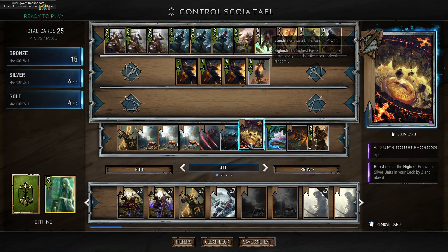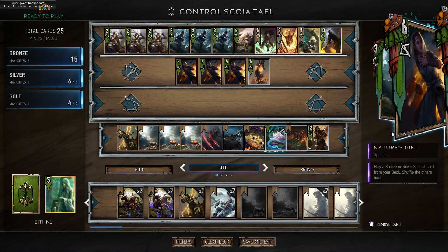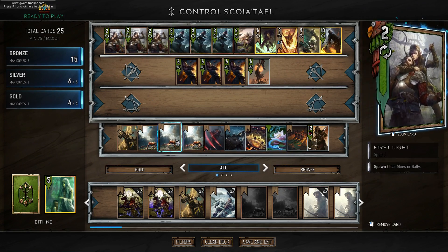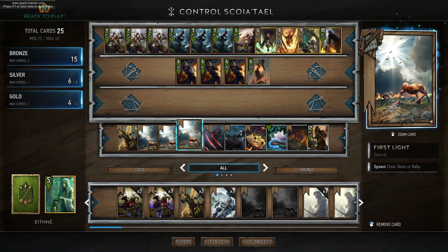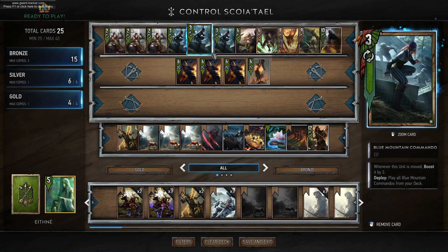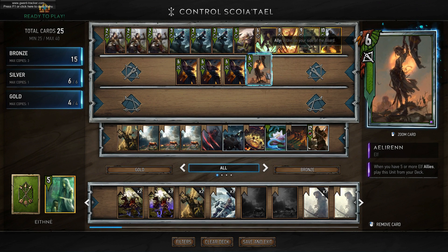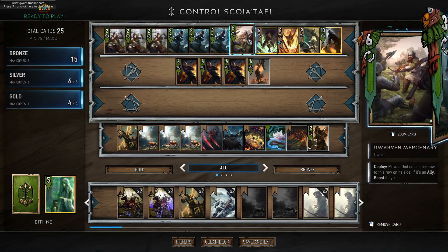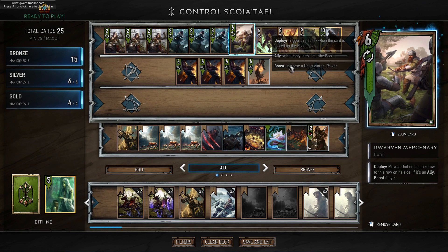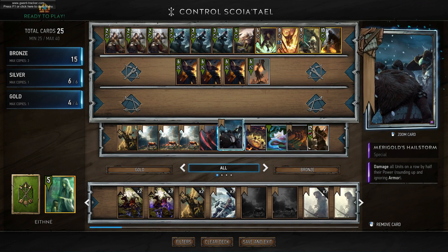We have Alza's Double Cross, which will thin one of the sixes out from our deck. We have Marching Orders, which lets us find another Elven Merc — so you could go Marching Orders into Elven Merc into First Light into Elven Merc into First Light into Blue Mountain Commando. That also pulls Aileron from your deck when you have five or more elf allies. We also have Dwarven Merc as an extra card that synergizes with the commandos. Then we have a Lacerate and an Elza's Thunder for control.